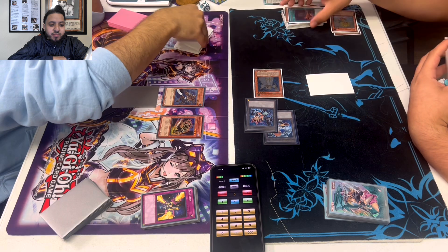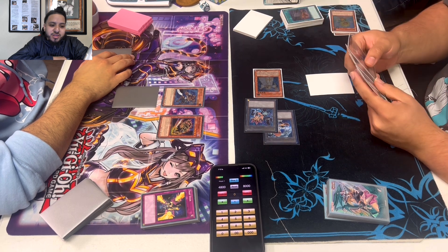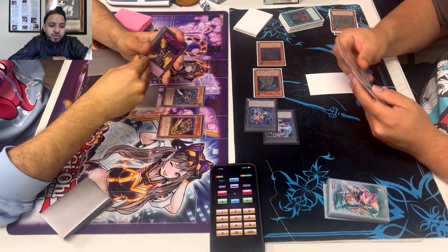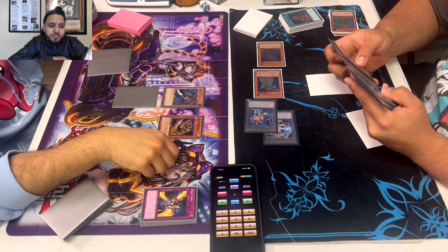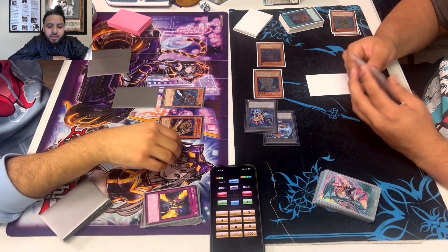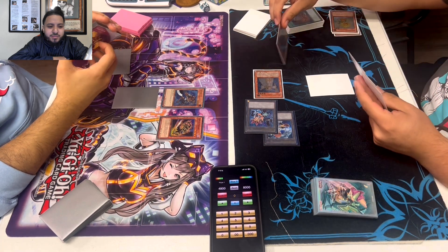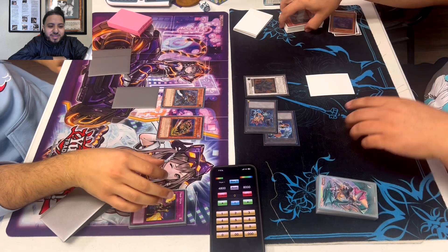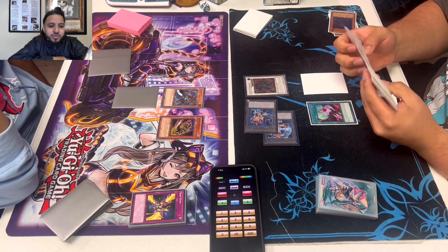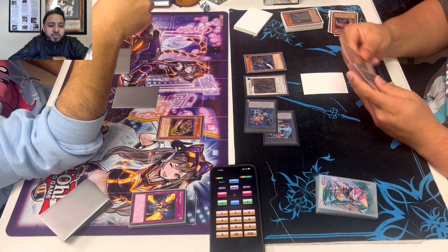Let's see what he decides to do. Plague. If I'm Bob, I'm trying to kill him — I don't want to give him more turns. He's drawn into Plague. He's at 48. Does he have enough plants for Amaryllis? I'd have to check his Grave and see how many plants are in there. I guess he does go for Goyo. Oh — Mark of the Rose. He's trying to do as much damage as possible, but he had to banish the Amaryllis.